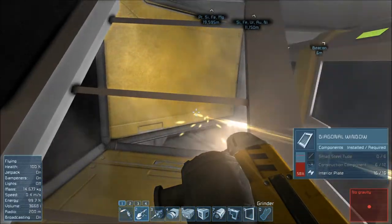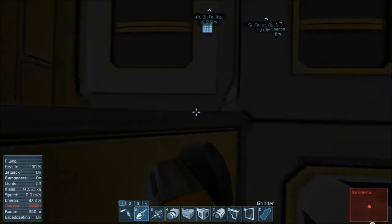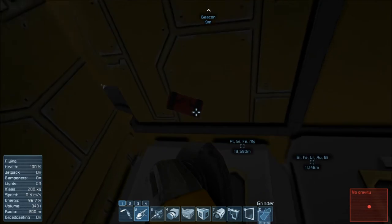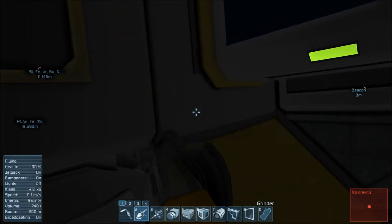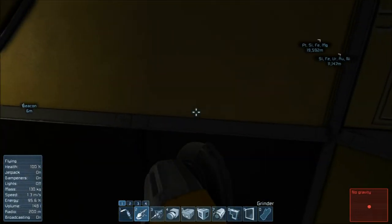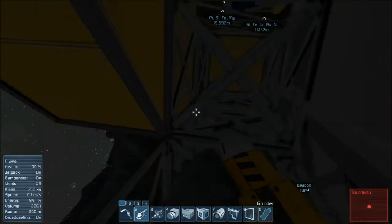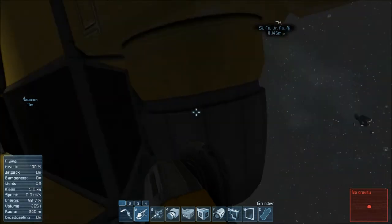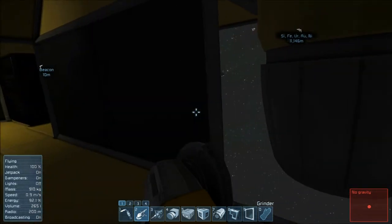Okay, so now — next step. Let's take these stairs out, these things out, this thing out. Oops, my inventory's full. Let's go ahead and dump this crap. Anything else floating around here that I missed? Yep, there it is. Let's dump that stuff. I think I want to get rid of this block, this block, and this block. Let's see where I have things here.